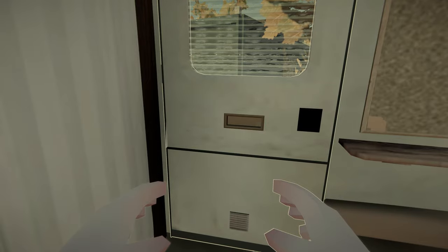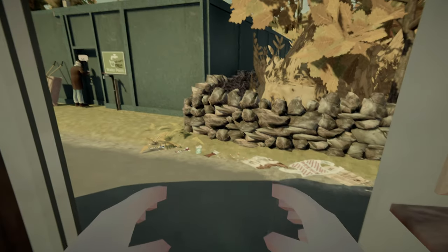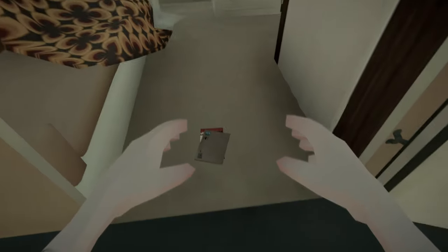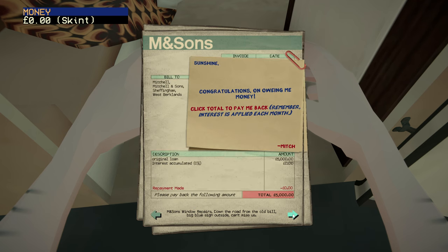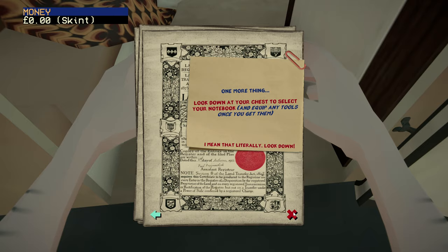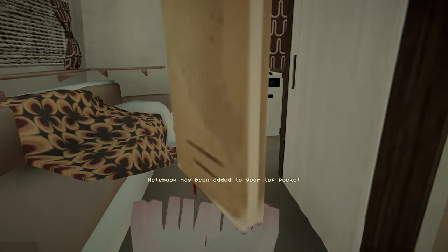With that disclaimer out of the way, let's get started. There's someone trying to break into our lot. Let's pick up the right-to-buy letter. We are Mr. HBiff and we've just been informed that our right-to-buy application was approved — wonderful. We now owe £5,000 and have keys to the construction site. The notebook has been added to our top pocket.